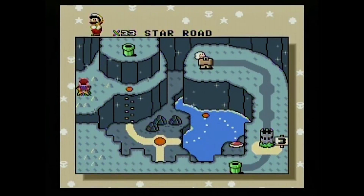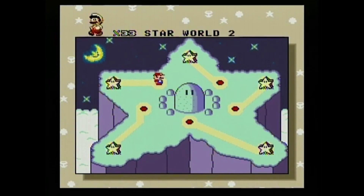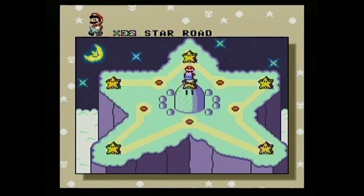Take the second access point in Star Road inside the Vanilla Dome and you will proceed to make your way through the four levels remaining in Star Road. Once you beat the fifth road of Star Road, you will be teleported to Special Road.